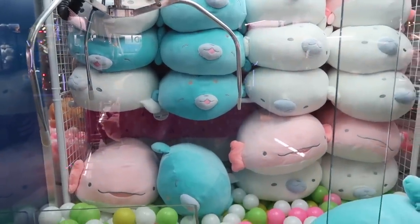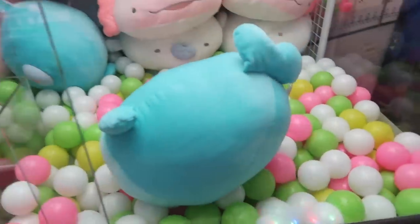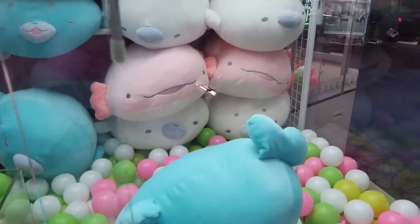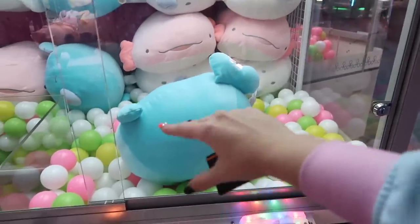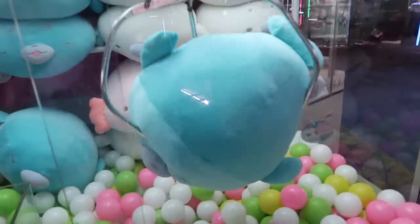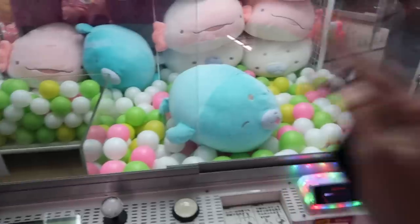I found this really big claw machine — it has seals, it has axolotls. I love the axolotl up top, it's so cute! Let's see if we can win this seal — it is 12 credits per play. I have a secret to these claw machines too. When you push the button once, push it twice — it's called the double tap. Ready? Three, two, one — once and twice! Double tap, hold, hold! Oh my gosh, it's closer now. In a few plays this might go.